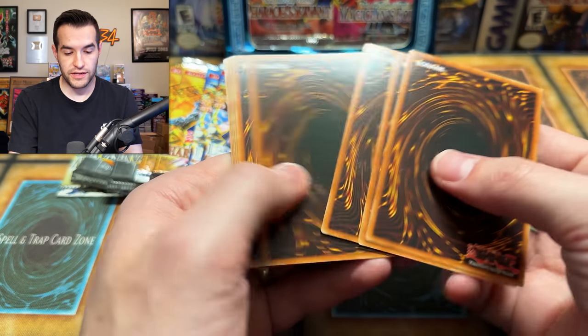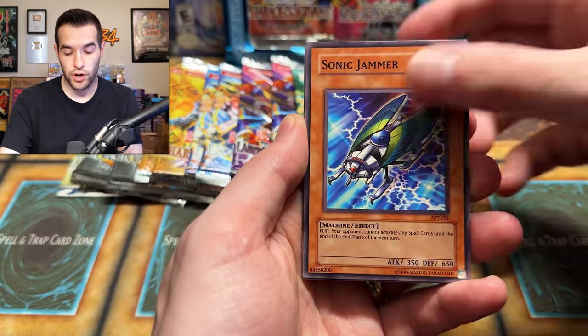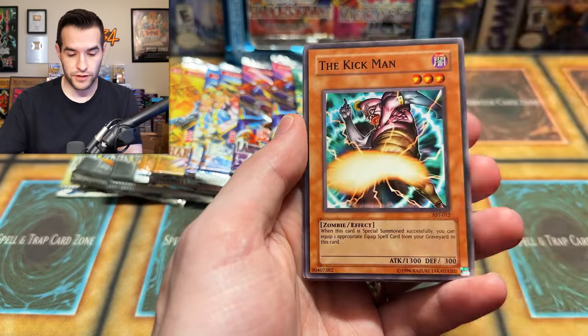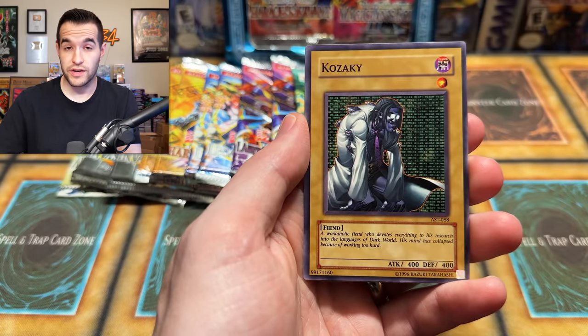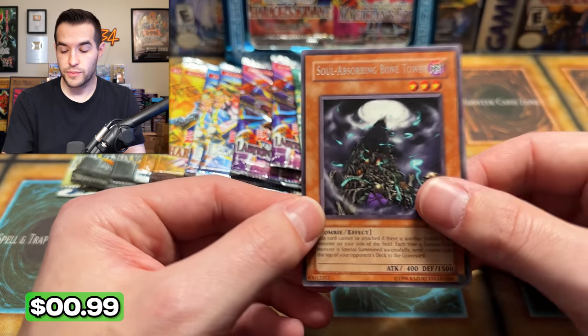All it takes is one pack to get us going. We have Dust Barrier, Sonic Jammer, Desert Sunlight, Spirit Caller, there's Hitmonchan — Sword of the Soul Eater, Nubian Guard, Kozaky. And a Soul-Absorbing Bone Tower — used to be a $7 card. I say that every time. I don't think it is anymore.